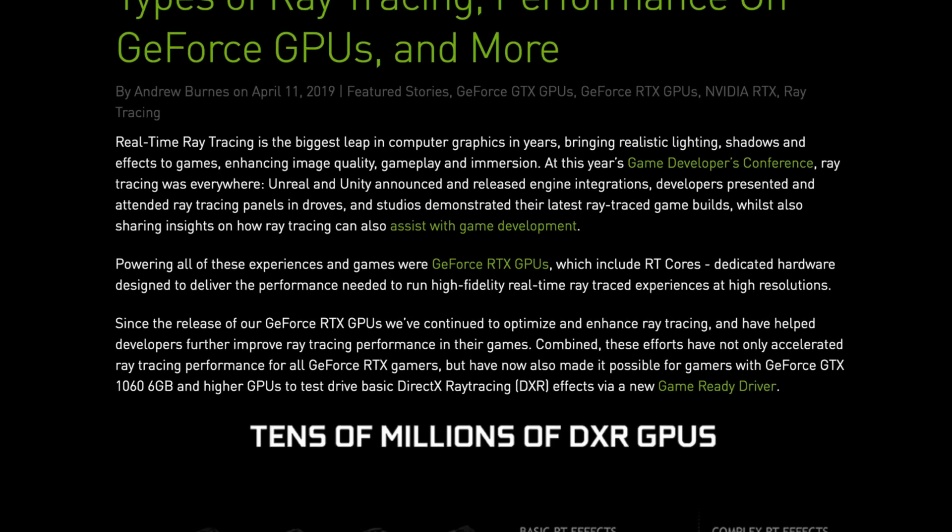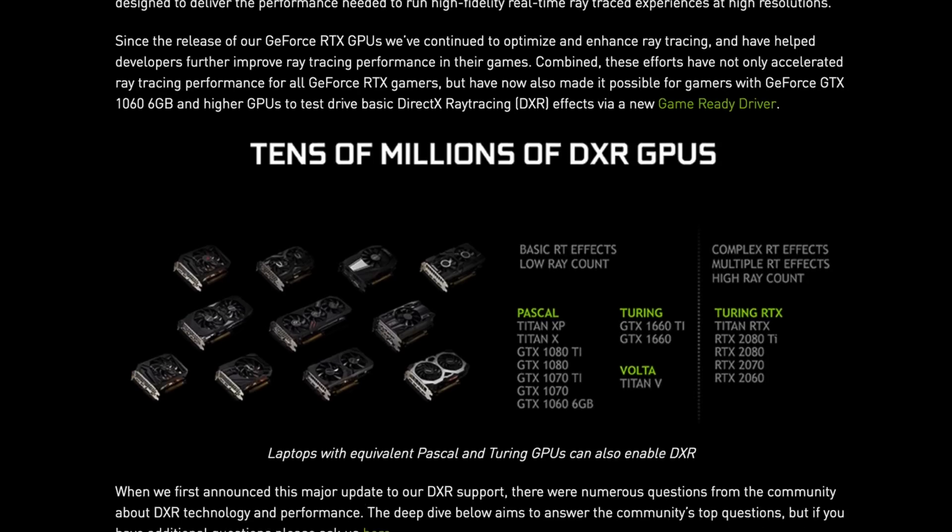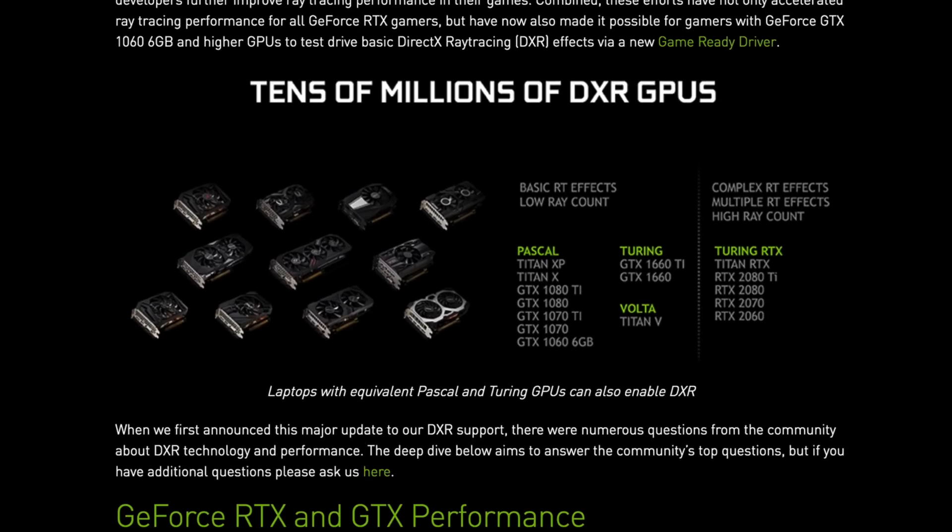We've all known that ray tracing has been around, but it's really only been available on the RTX cards. So if you had an older GTX 1060 or any of the older cards, you weren't really able to check out DLSS, DXR, or any of the ray tracing features. However, with the brand new GeForce Ready Driver 425.31, you will be able to use RTX features on older cards.